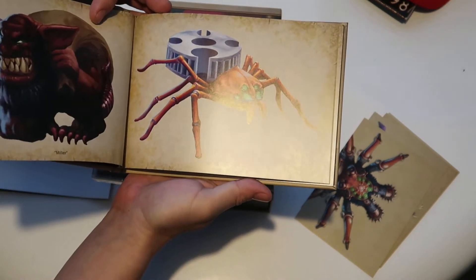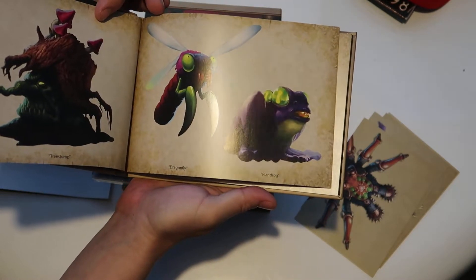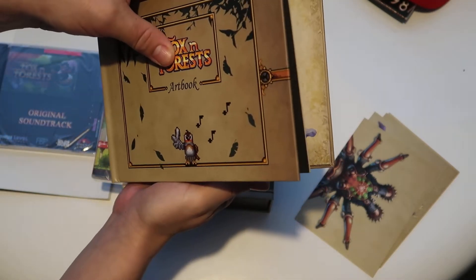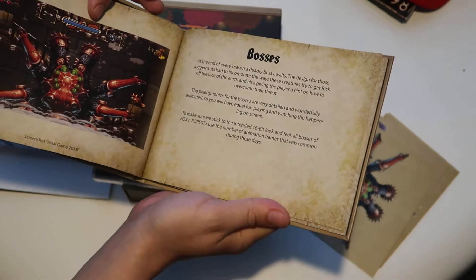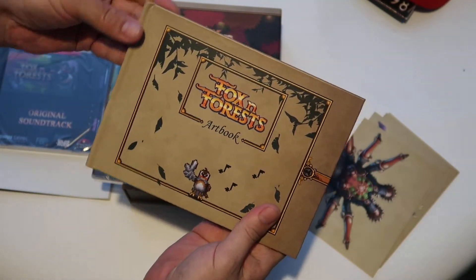So it's very like 16-bit. These are the villains, or maybe bosses, that you meet in the game. Fox and Forests.